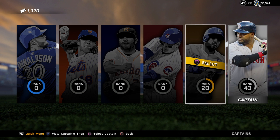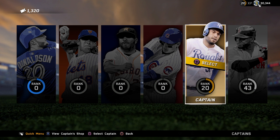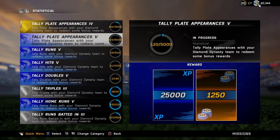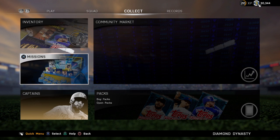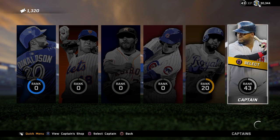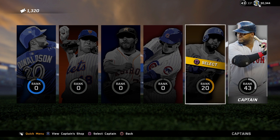Once you get to 30 on one, if you just want to move to the next one, let them pile up for a while — have like four or five ready. Then select, say, Hosmer, and go into your missions. Click on one and finish it, and it goes towards Hosmer. You can see it's now 20 XP on that level because I'm on the Hosmer. You can then switch right back to your other captain. So you can have one that you grind games for, and the rest you work towards with missions to get to level 30.